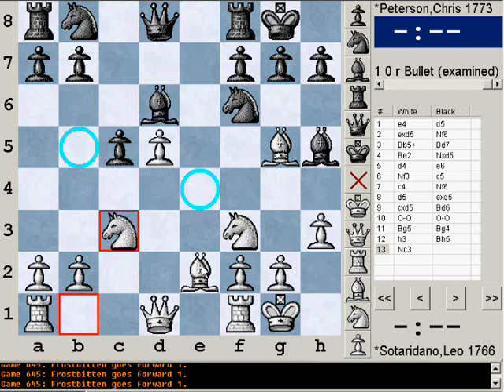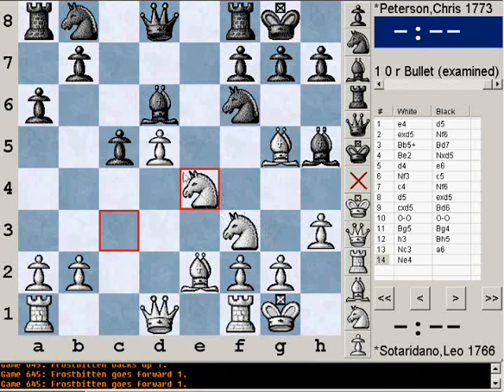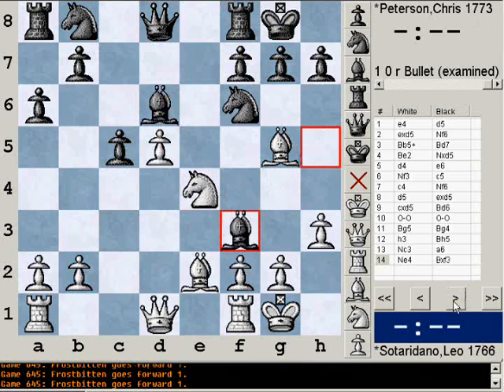If I allow his knight to go to b5, I'm going to lose my dark square bishop — he'll trade it for the knight, probably. Because if I go bishop e7, then d6 traps my bishop, and that would be no good. So I can't allow knight b5 to happen, so I played a6. But by playing a6, I'm kind of ruining my queenside pawn structure a little bit. Because after knight e5, I still can't play bishop e7 because of d6, and I can't play bishop e5 because of this knight. So I come up with a neat little way to try to maintain my pawn structure, and that is bishop takes f3.